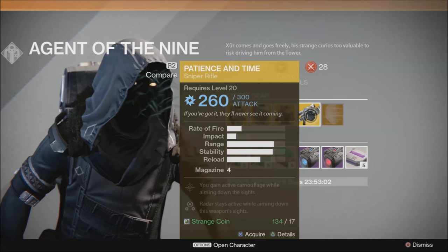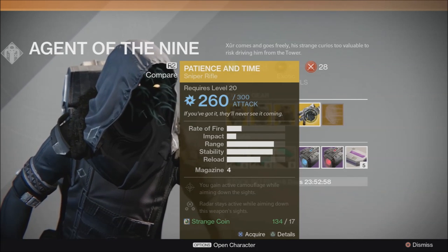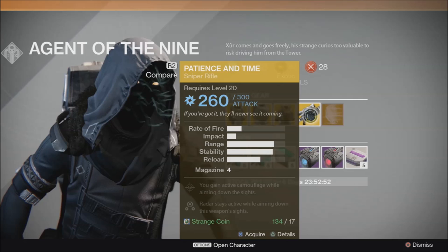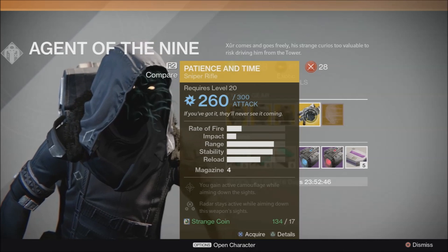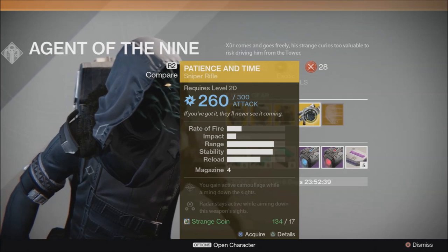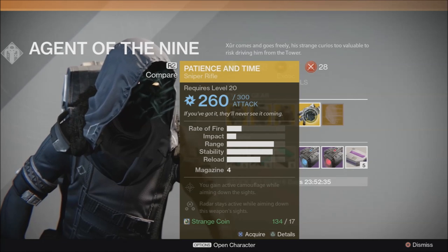And then we have Patience and Time. We actually just did a review on this weapon. I really enjoy this gun — fantastic for PvP. The active camouflage when aiming down sights is pretty fun to play around with, and the radar that always stays up is definitely helpful on a sniper rifle. Pick this up if you are at all interested in sniping in PvP, or if you need an arc damage sniper rifle. This is pretty much one of the best ones out there.